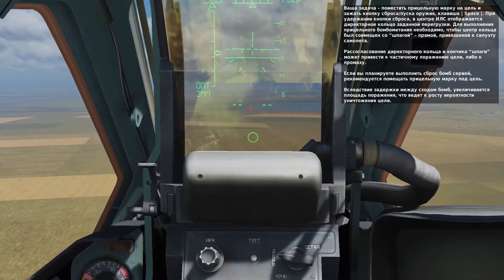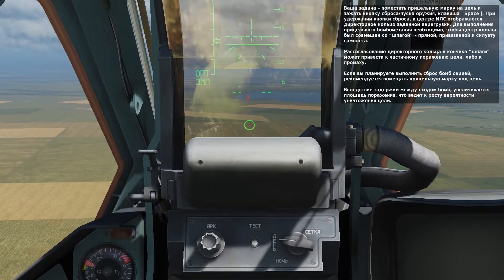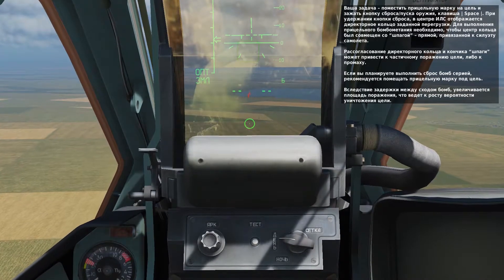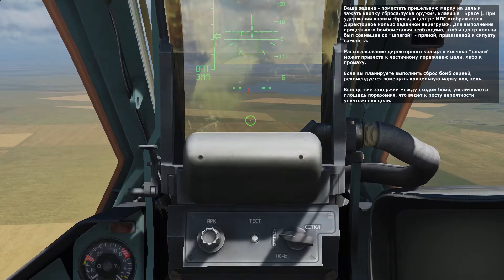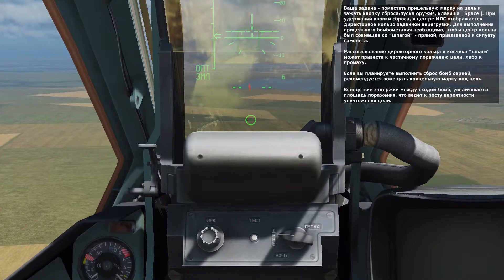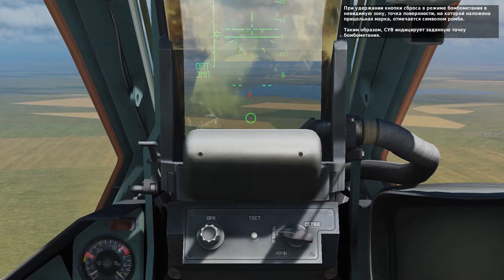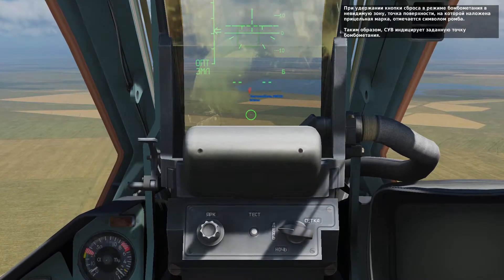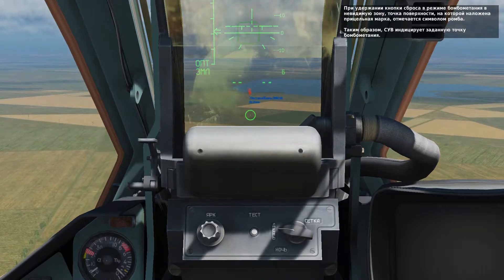Fly to place the PIPR in the center of the bombing reticle over the target and press and hold the weapon release trigger, or spacebar. When designating for release of multiple bombs at once, it's best to aim slightly ahead of the target such that the stick of bombs straddle the target. As you hold down the weapon release trigger over the target, you'll notice a green diamond over the target. This marks it as a designation point for a CCRP release.